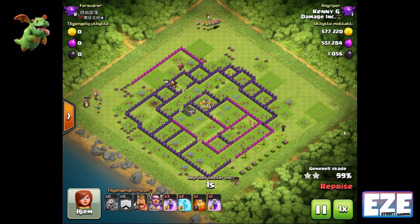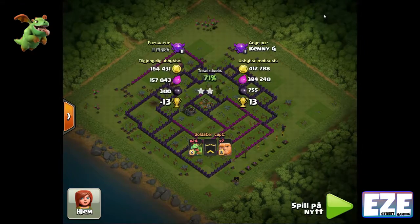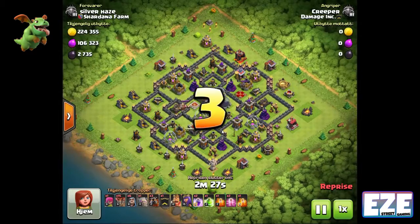It was a great town hall 11 attack — he didn't have to use the warden, didn't have the queen available, and still got almost 1.2 million gold. He didn't get that much dark elixir, but he didn't really need it being almost maxed out at town hall 11.